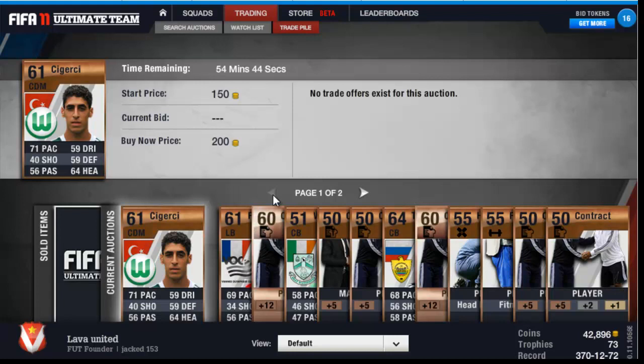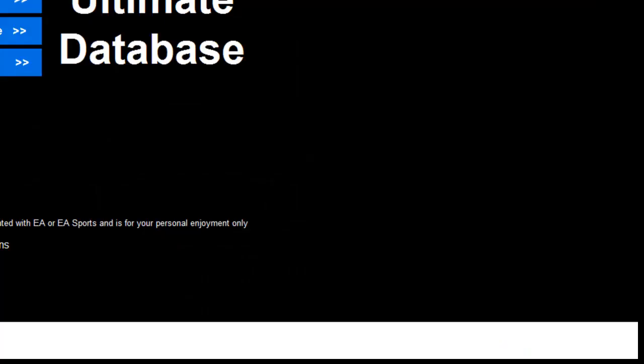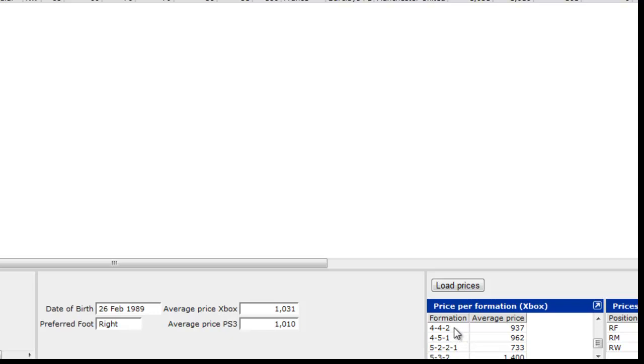I'd only say go for it if it looks like about 1K profit according to the database. Let me quickly check — just type in 'FUT database' and you'll find it. Gabriel Obertan is currently showing as going for about 1K, but if we load the prices for 4-4-2 formation... actually it might be less than 1K, so I might have made a loss there. I'll add an annotation if I have. Thanks for watching — FIFA Gamers, peace!